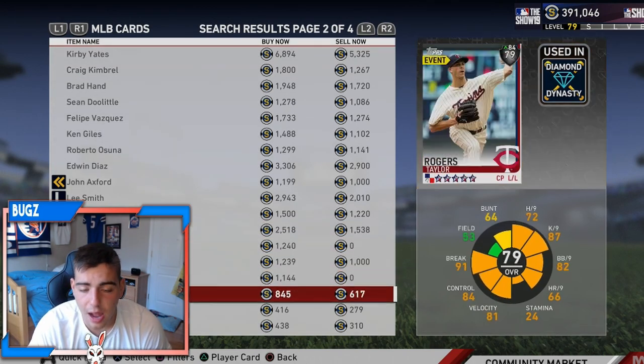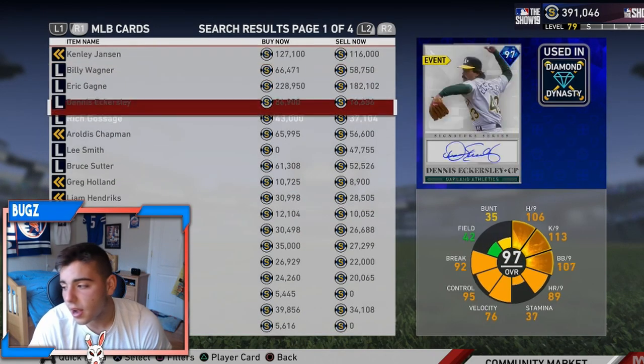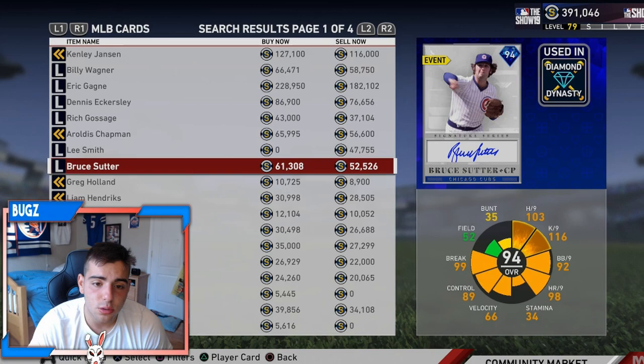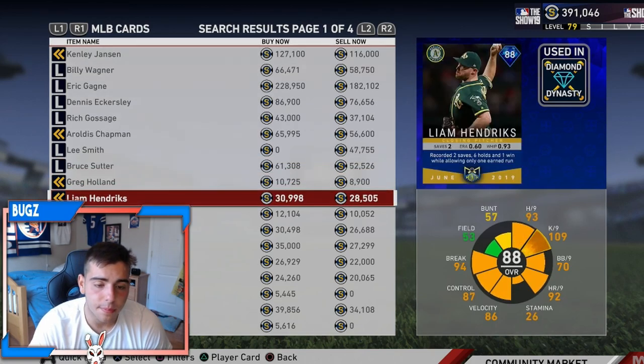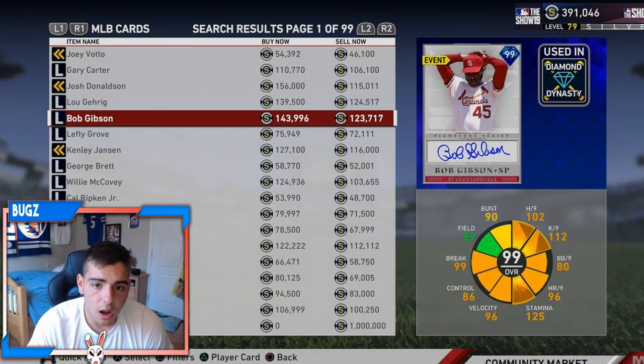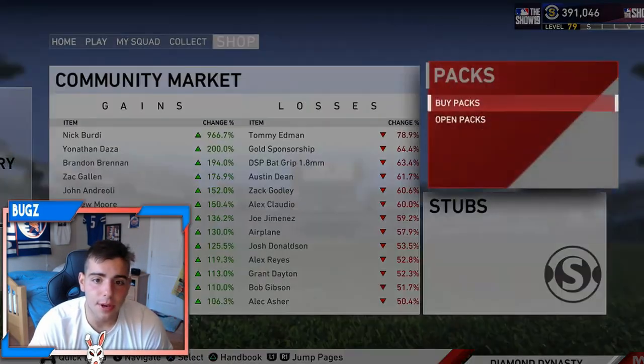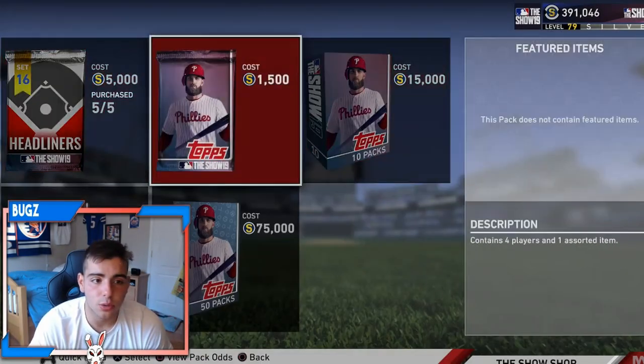This is episode 13, I believe. We're just gonna go over the market and tell you guys how to make stubs, how to do this, how to do that — how to just make the most amount of stubs. Let's get into it. What I'm noticing right now — let's see what's in store and what's coming up next week. This is how we always start Market Talk Tuesday.